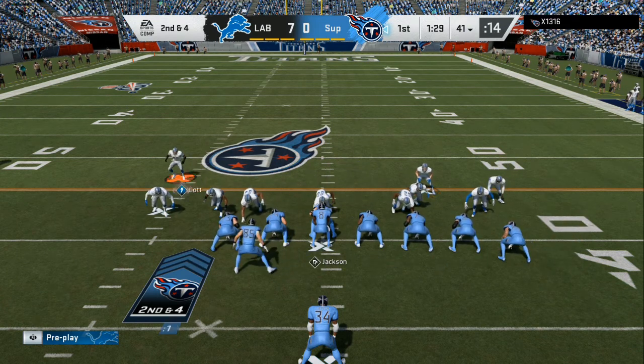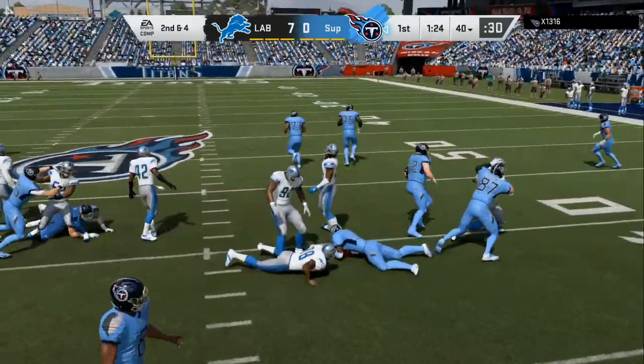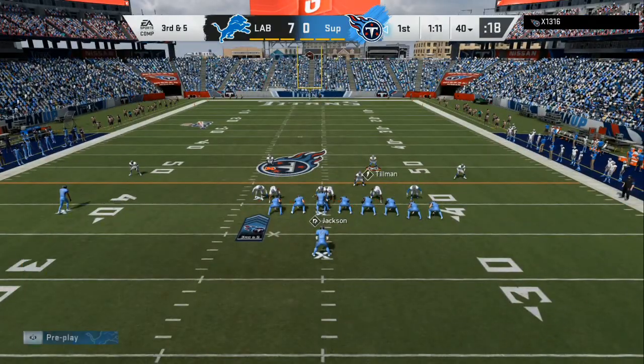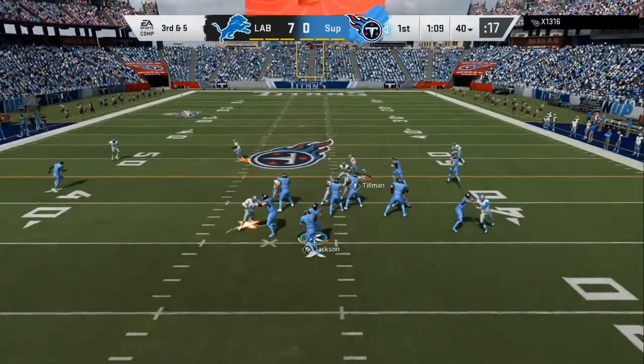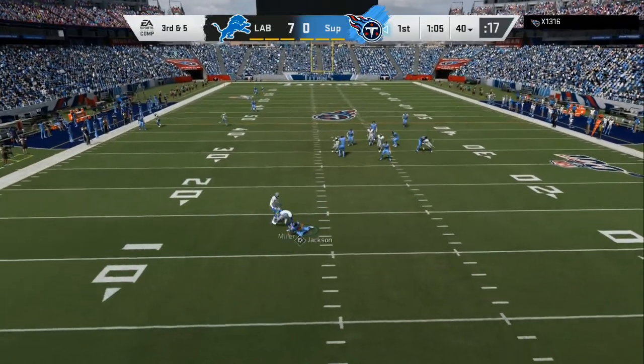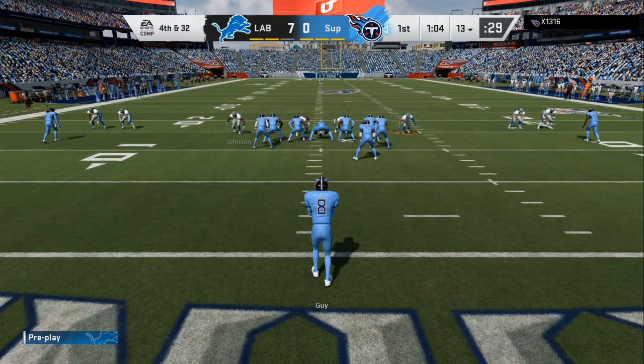Now we're setting up run defense. There's a chance he might pass out of this but we're gonna play the run. You can see he tries to run up the middle — we get the block shed. I have all the setups for any kind of defense you need: stretches, inside zones, dives. Now we have everything locked up on the field. He's running around looking for a free lane. He should have just thrown the ball away — and this is how you get easy wins on a 14-game win streak.